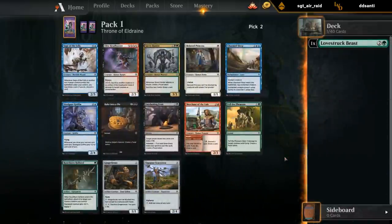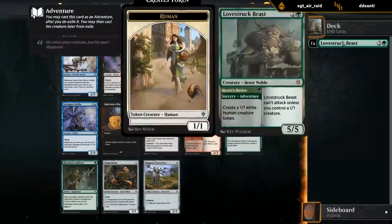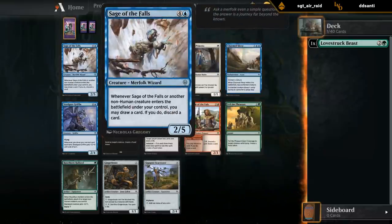This pack is pretty stacked too. Bake into a Pie is probably the best common in the set - just efficient removal that also makes a food token for all the food synergies. Green-black is a solid archetype with a lot of food synergies, so that might just be my pick, but let's look at the rest. Sage of the Falls - five mana 2/5.